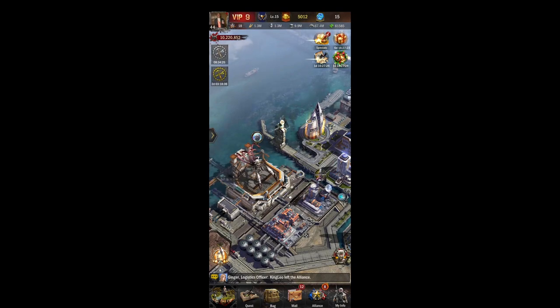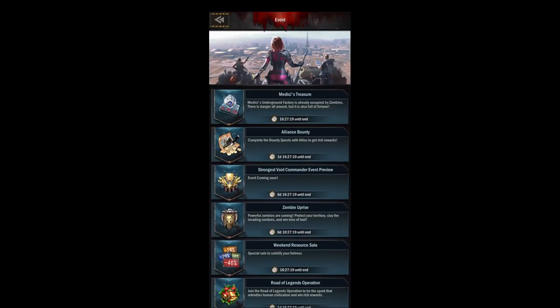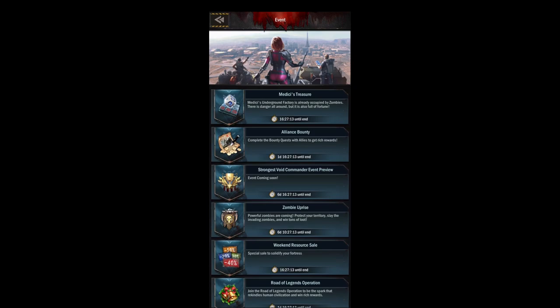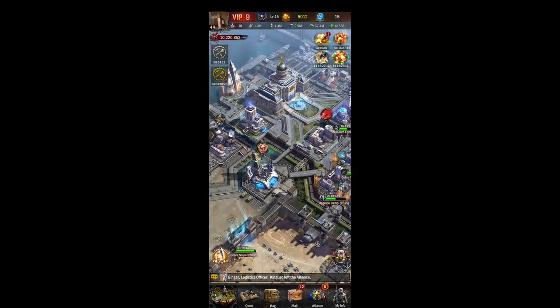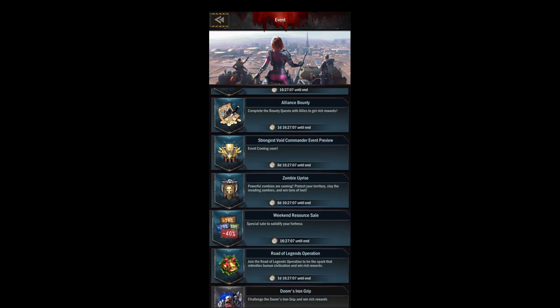Next we'll be doing our event building next to our main hall. This is the same as the button in the bottom left, so you don't really click on your event building much since you could just use that shortcut — it just takes you to your event screen where you can browse all your events.